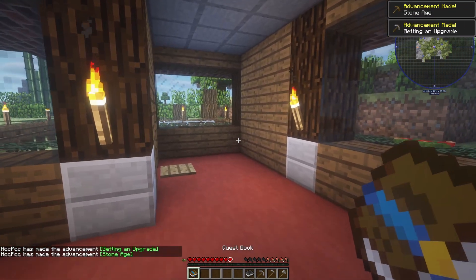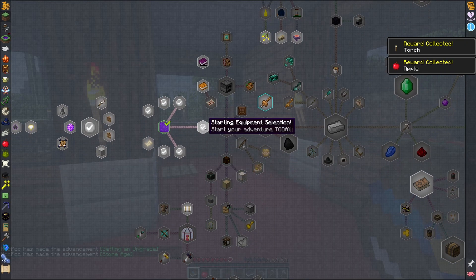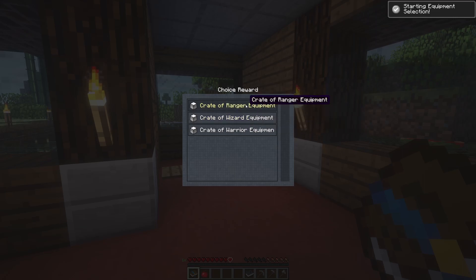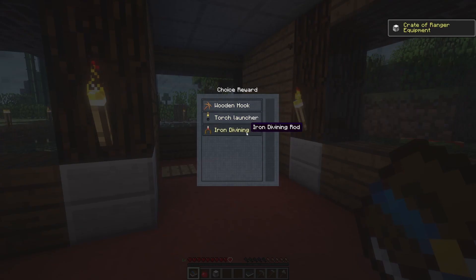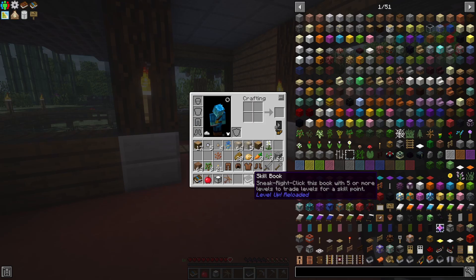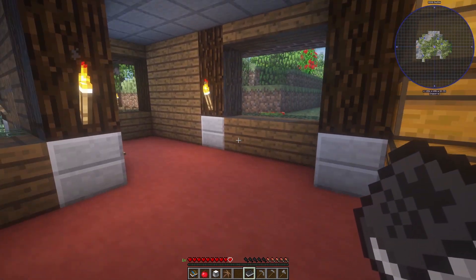The quest book might be useful because there are a few starter quests we'll take for free — visit the overworld, can't miss that one, and then one about starting equipment. This time maybe we'll go with the ranger equipment and gadget selection. There's an iron divining rod, a torch launcher, and a wooden hook — I feel like the wooden hook is the most useful of the three. From the Level Up Reloaded mod, we have the skill book where you choose your starting class. Last time I went warrior; I'm tempted to do the same again, so we'll just take warrior.